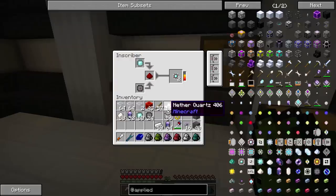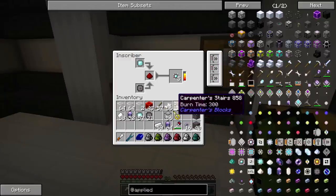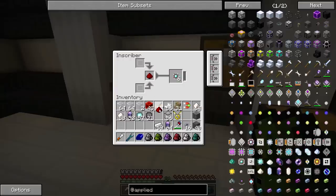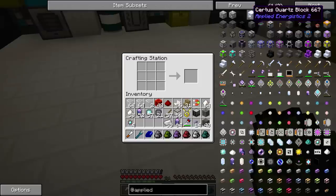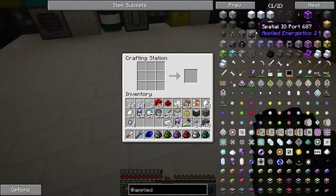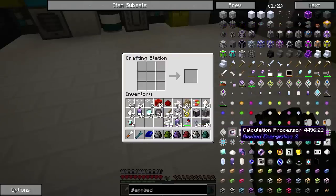You'll notice that this inscriber is actually going pretty quick — it's much faster than the default. That's because I took some time between episodes to invest in some acceleration cards, three of them to be exact, and those make this process much, much faster than it would be otherwise. So we've got our ME drive now. I'm definitely going to want a cable and/or bus, ME interface, ME chest. Where is the crafting interface?